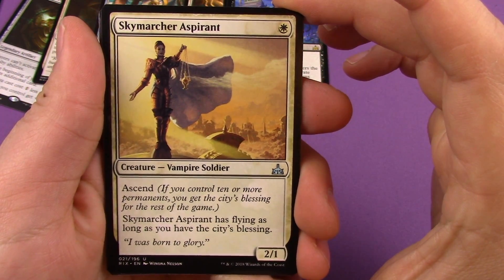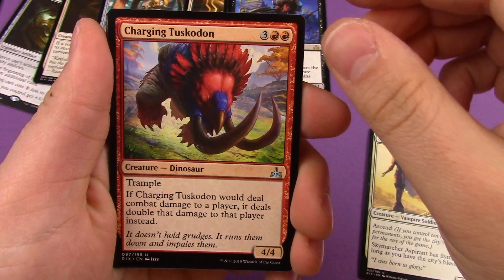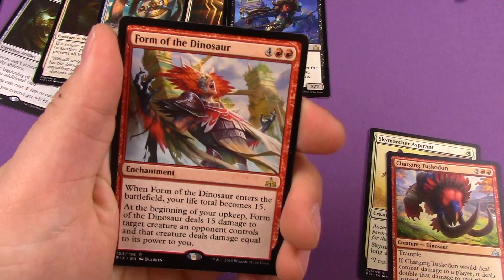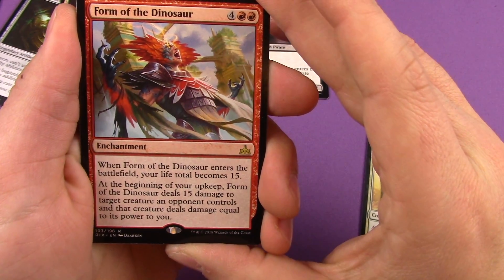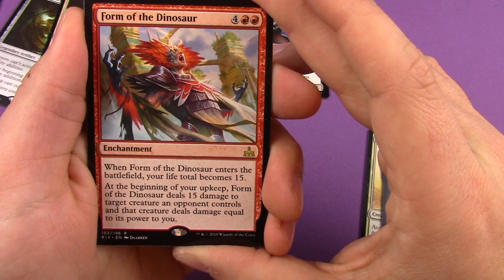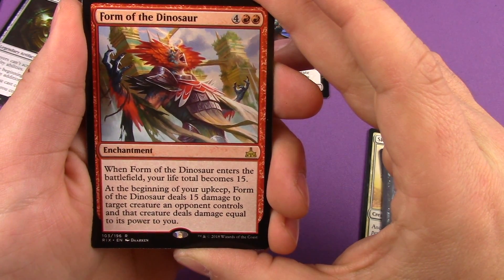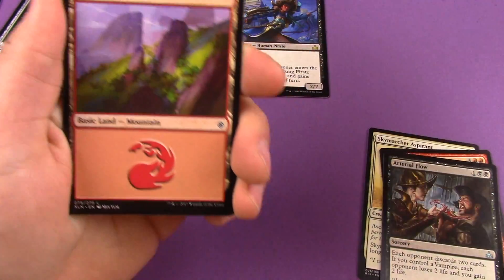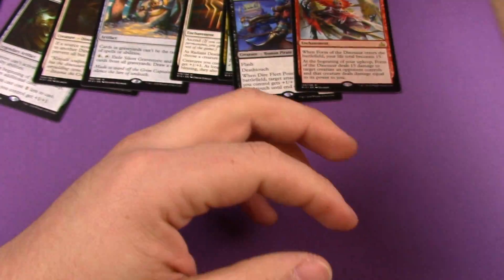Pack seven: we have Skymarcher Aspirant, Charging Tuskodon, and Arterial Flow. Our rare is Form of the Dinosaur — six mana enchantment. When it enters the battlefield your life total becomes fifteen; at the beginning of your upkeep it deals fifteen damage to target creature an opponent controls, and that creature deals damage equal to its power to you. Not exactly playable, especially in the formats I play.